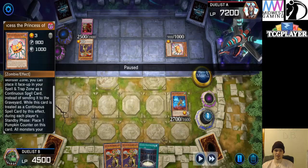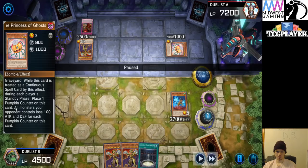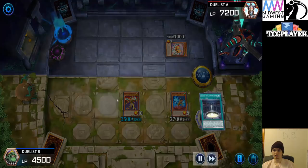If this face-up card is destroyed while in a monster zone, you can place it in your spell and trap zone as a continuous spell instead of sending it to the graveyard. While this card is treated as a continuous spell, during each player's standby phase place one Pumpkin counter on this card. All monsters your opponent controls lose 100 attack and defense for each Pumpkin counter. Yo — that's kind of broken. Eldlish mirror match — make their stuff lose attack. Wait, does this say attack AND defense? It does.